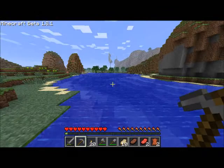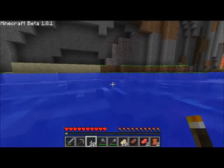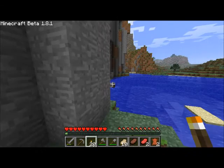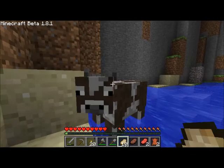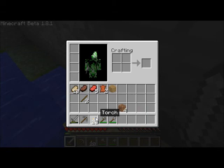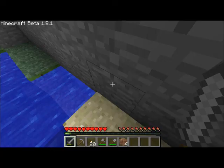So what we want right now — current goal — iron. Well, current goal right now is to grab that coal, obviously. But what we really want... I don't need food for a while anyway, we've got a lot of food. But right now what we want to do is grab that iron.